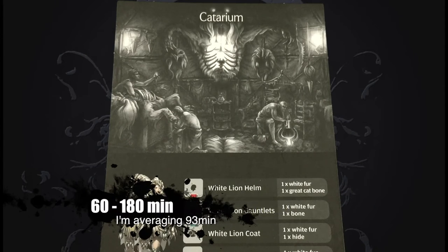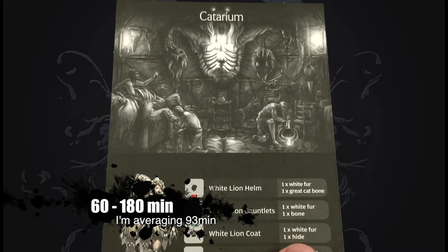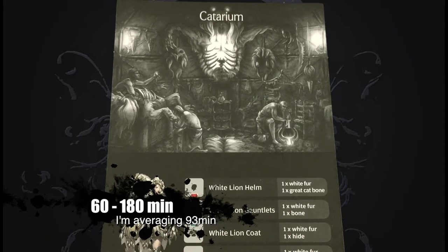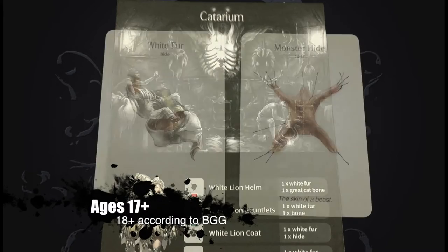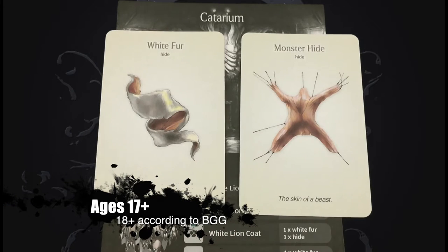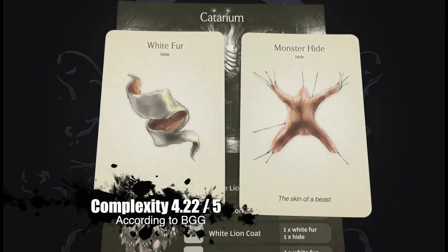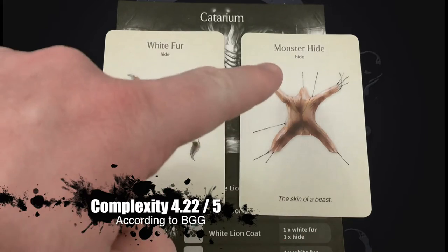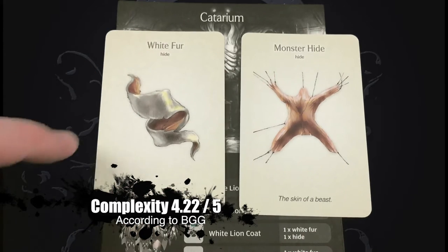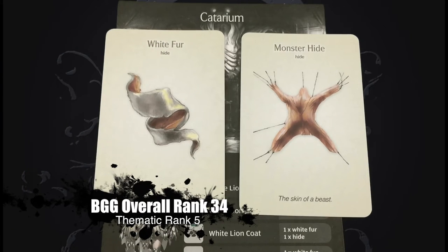For example, the white lion coat lists white fur and hide as its two resource costs. The white fur resource will have to be used as one of the resources. However, the hide could be any sort of hide, including the generic monster hide or even another white fur, as it is also considered hide. When a specific resource is listed like this, no substitutions can be made.